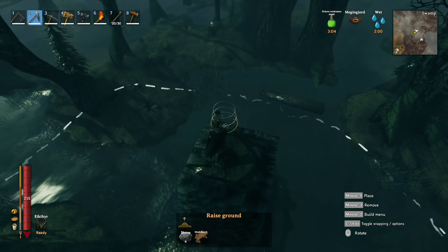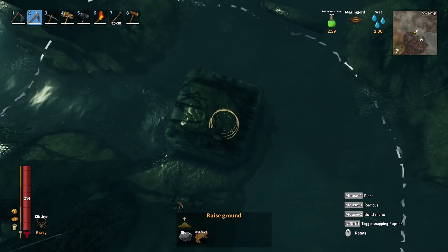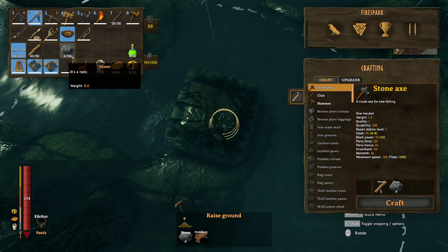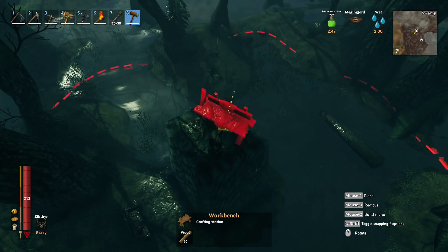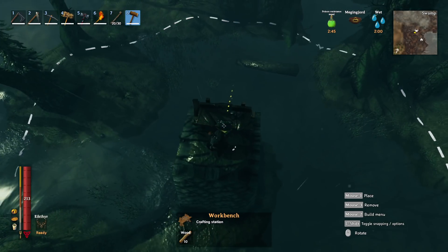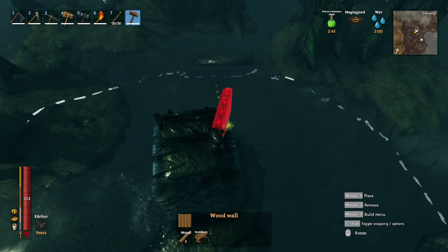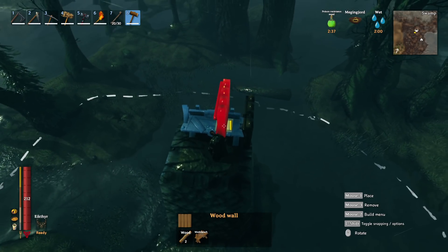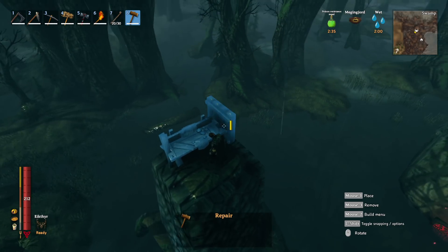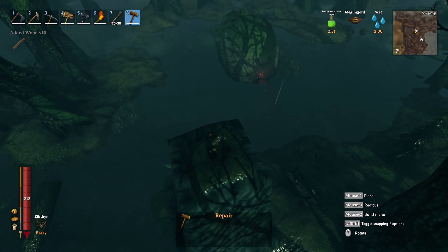Extending it out only costs about four stone, compared to much more to raise it initially. Out of a hundred stone we still had four left. Once you have the platform, place your crafting station and build a small repair setup next to it. Run your repairs, then break everything back down so your hammer doesn't damage it.